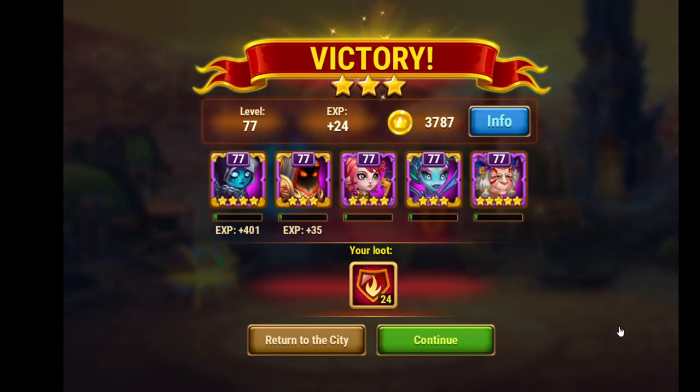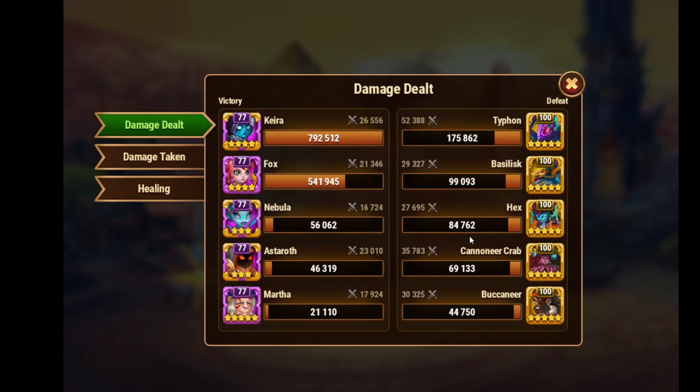This team really worked quite well up to chapter 10. Kira and Fox are the damage dealers. I will push Kira a little bit more than Fox because Kira has more armor penetration when maxed out, so she can do more damage. Fox is the helper.